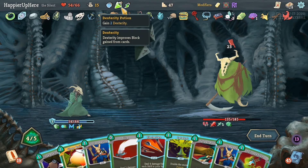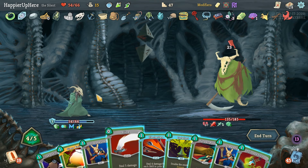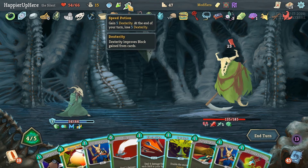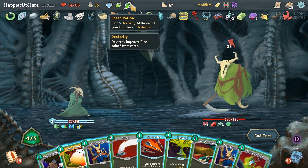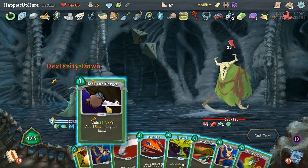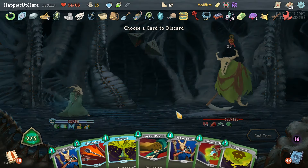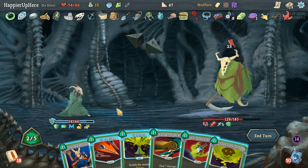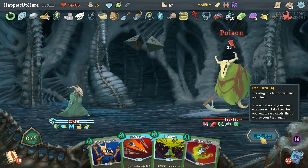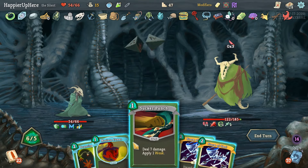Nine block, then 10 with the shiv, then we still have three energy — so 11, 12, 13, 14. We need 23, so this gives us another five, that's 19. Let's do the Essence of Steel — and then I'm missing the four from Ornamental Fan. So let's do the Speed Potion, Cloak and Dagger, Slice, Last Knife. We're fully defended — 26 block! We can do Sucker Punch and a Deadly Poison. We didn't even need the Speed Potion because I could have triggered Ornamental Fan one more time — better safe than sorry.